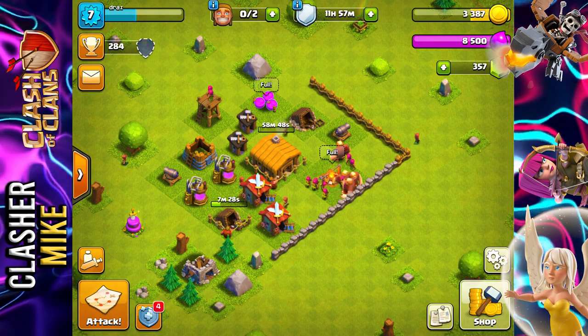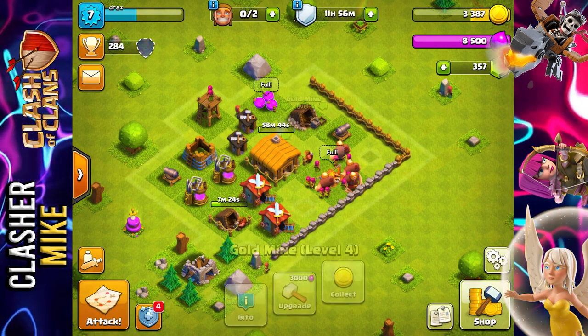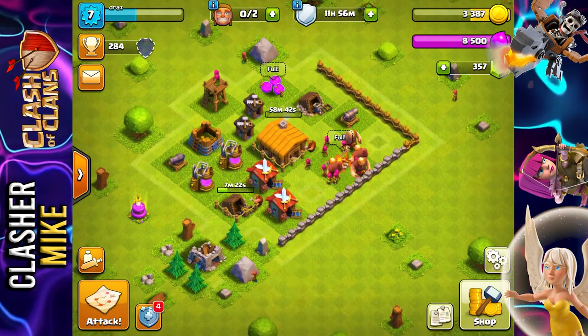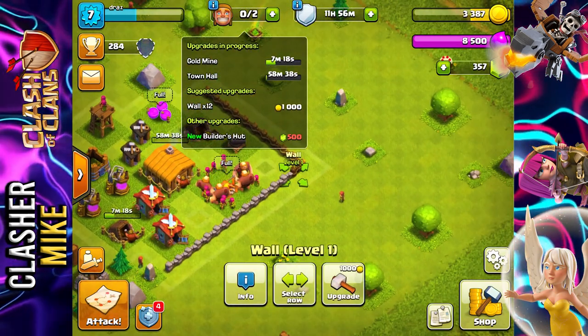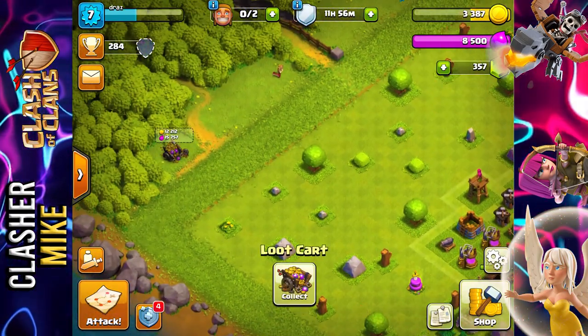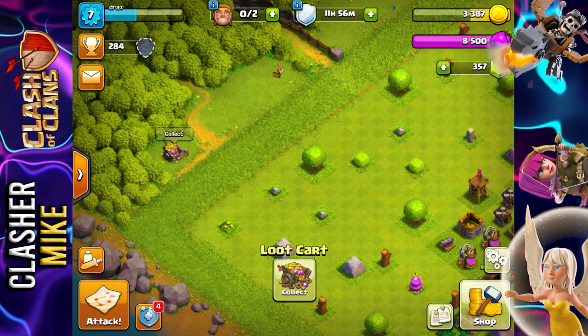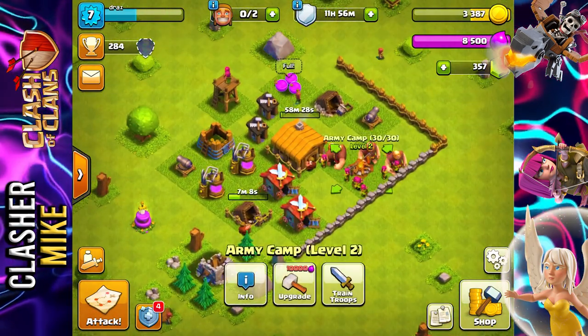Today I really wanted to showcase a little bit more of my new base. I am upgrading the gold mine — I already upgraded all of my collectors other than this one gold mine. After this, all I have left to do is upgrade these 12 walls, which should be pretty easy because I have a good amount of gold in the loot cart from attacks.